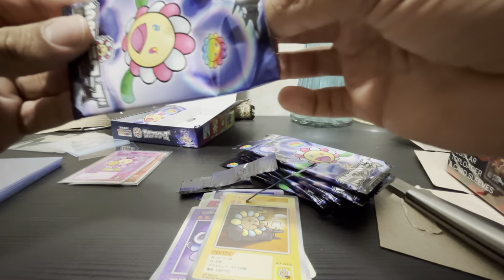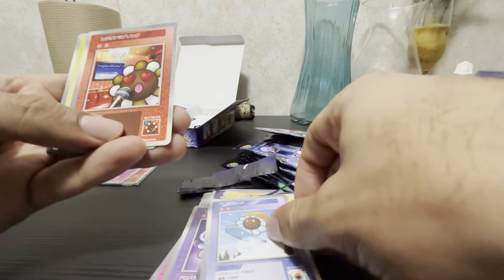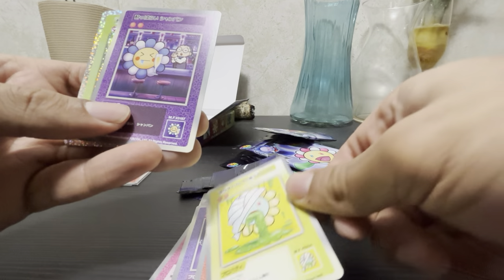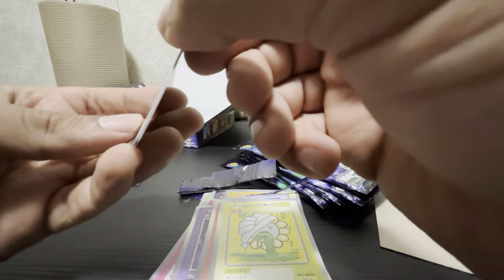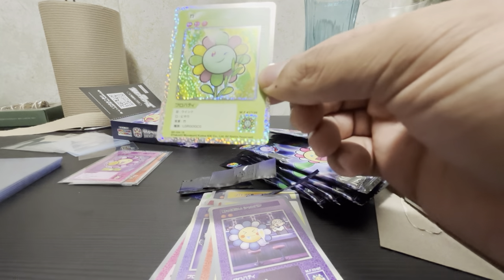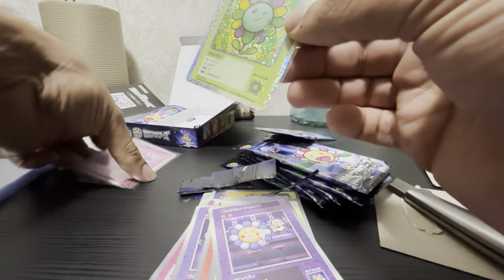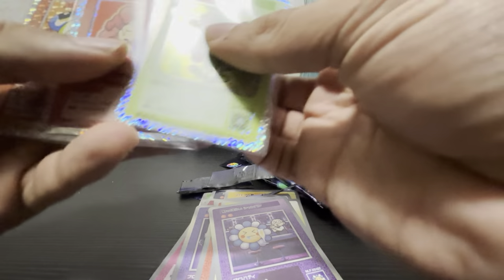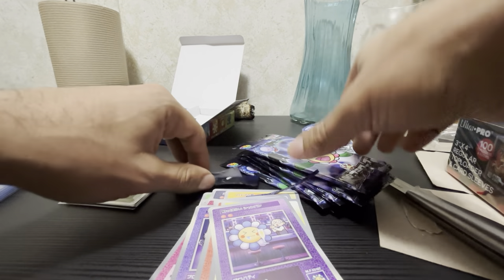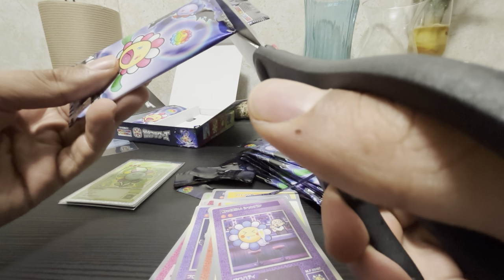Here we go, another pack — give me the money, let's hope we get something good. Got the snowboarder, flower singing karaoke, zombie slime, Takashi at the back of the bar serving champagne, and the bamboo flower — actually wanted this one as a rare, pretty cool. Out of three packs we got three rares and one super rare. Seems like every pack you're guaranteed a holographic foil. There are only 108 different cards, though it's unknown how many are duplicated in different rarities.